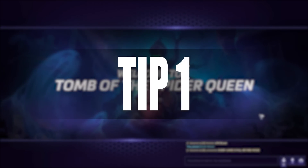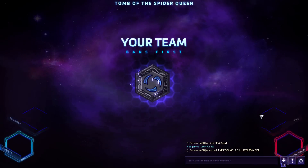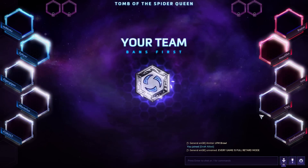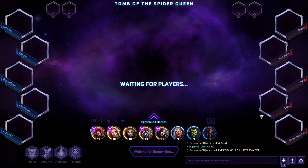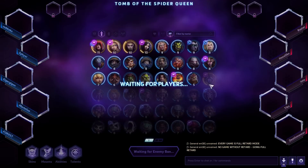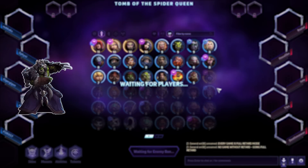Okay, so tip number one: know the standard team composition. This isn't the only team composition, of course, but this is the basic, standard, default one that you're going to be looking to build in most of your games. The five heroes we have to pick — these are the five roles in order of importance. Number one: a healer, something like Rhaegar. This is the most important thing you can do for your team.